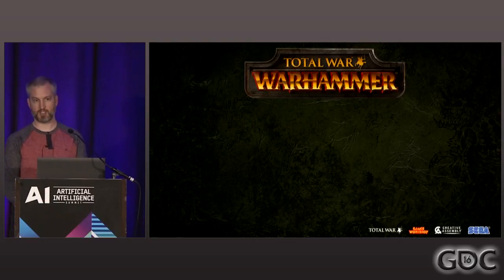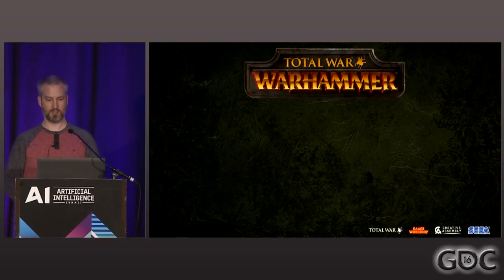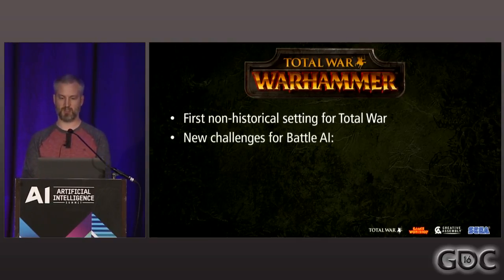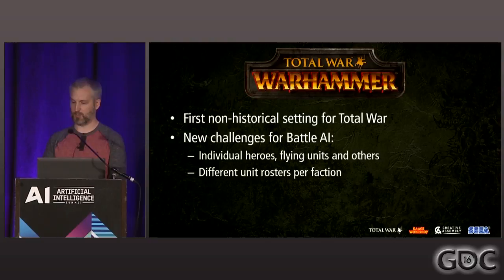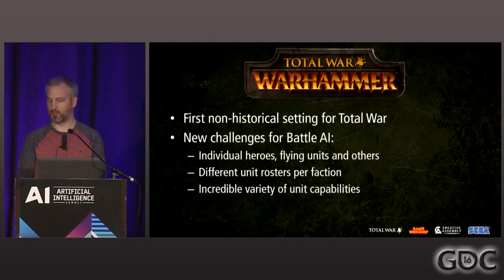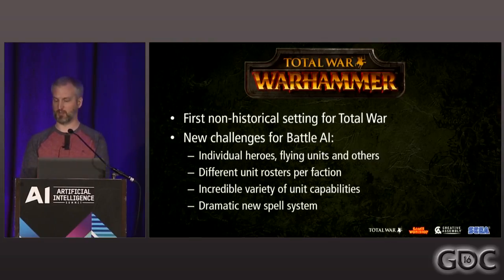Total War Warhammer brings together the gameplay style of the Total War series with the amazing world of Warhammer Fantasy Battles. It's the first non-historical setting for the Total War series, and as such it presents some pretty unique challenges to the AI. Things such as totally new unit types like individual heroes, flying units, and crazy mechanical contraptions. We have very different unit rosters per faction — for example, the dwarfs don't have cavalry, and the vampire counts don't have any ranged units. We also have a very wide range of unit power capabilities and a cool new spell system.